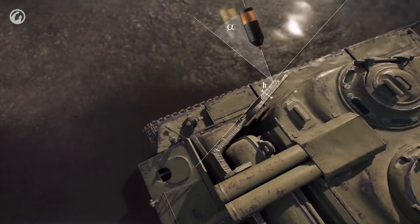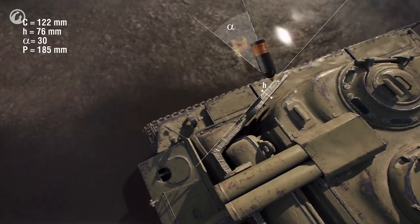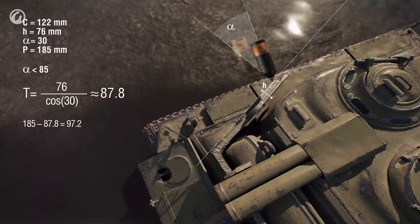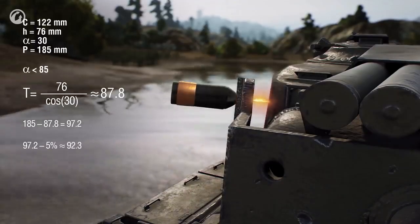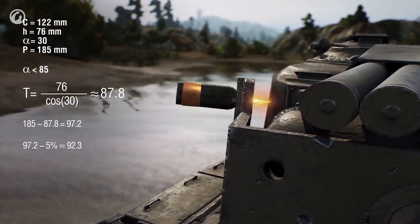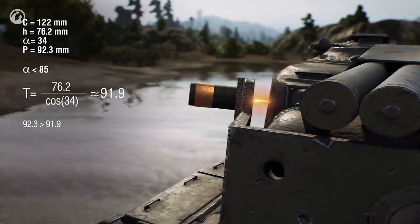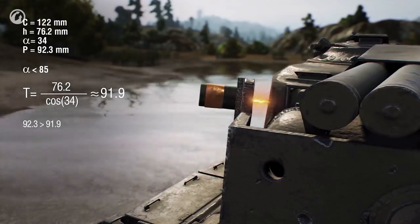When a HEAT shell hits the screen, the situation is somewhat different. The three-calibers rule doesn't apply here. The ricochet angle is different and the shell doesn't normalize. Hence, the cumulative jet attempts to pierce the screen at the same angle as the shell's trajectory. If the armor has been penetrated, this jet will lose 5% of its armor-piercing power for every 10 centimeters of traveled distance. That's why HEAT shells rarely deliver damage when hitting spaced armor or tracks.